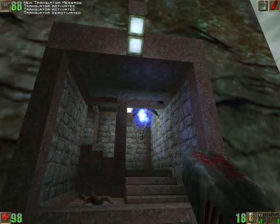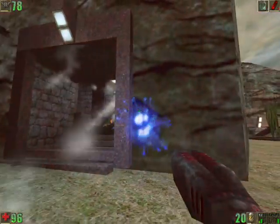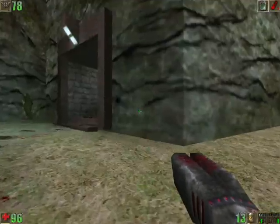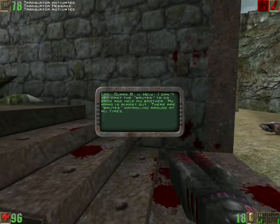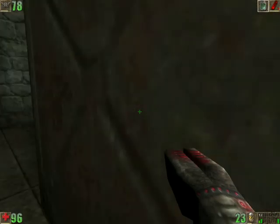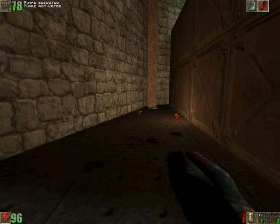Ow! You asshole — I didn't know you were there. Get away. You're a dick. I can't get past the brutes to go back to help my brother. I hear him. Oh no, please stop! What if I fake being dead? No, it doesn't work. Let's see what this says: get past the brutes to go back and help my brother. My ammo is almost out. There are brutes patrolling around at all times. So there's more brutes around here, I'm guessing. I hear something. Another one — you guys just don't go away, do you? There's some ammo back there.